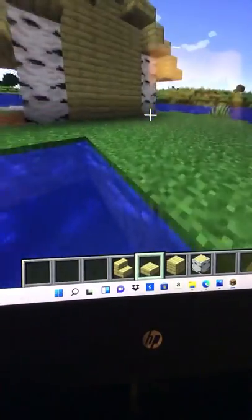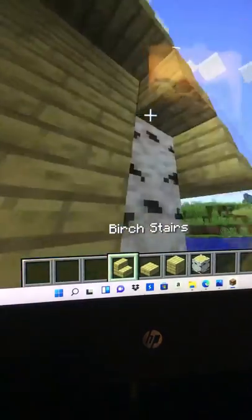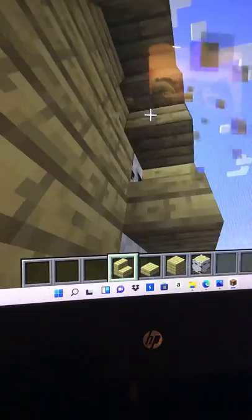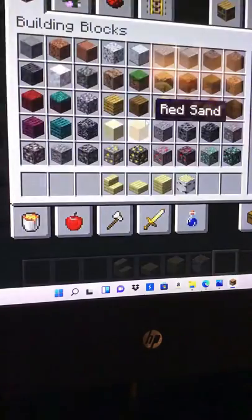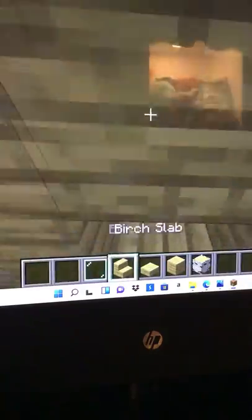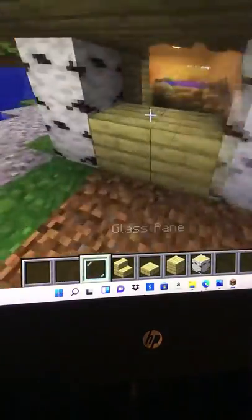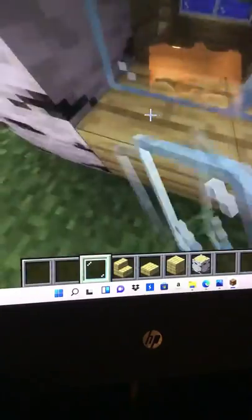I like it, leave it. There we go. Now that's cute — I'm gonna put a little window over here. There, these two right here. This is gonna be like an island bedroom house.